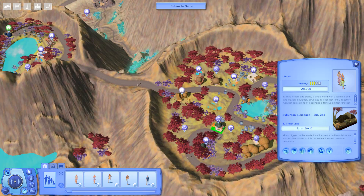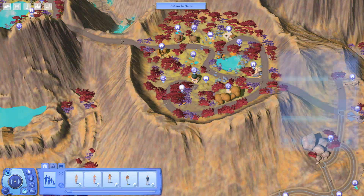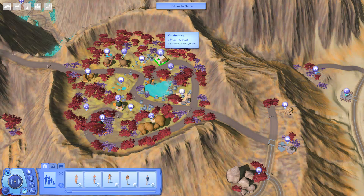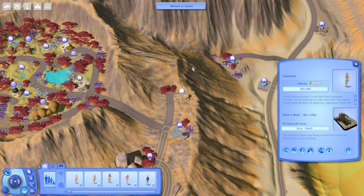Good food starts with a fabulous garden, and Theo is very talented when it comes to growing fruits and vegetables — I knew it! All these fresh ingredients mean that any meal made at the Cardamon house is a meal to remember. You have to grow a garden and make food from it — it's a million times better. Frida's smiling facade hides a hardened criminal. Why are there so many criminals? Life has dealt her an unfair hand and Frida intends to take what she feels she deserves regardless of who she takes it from.